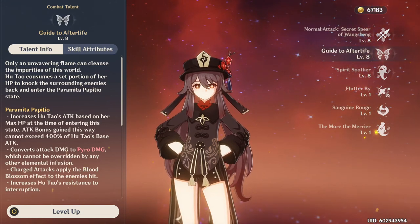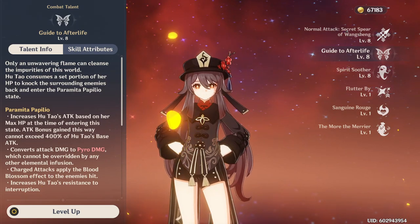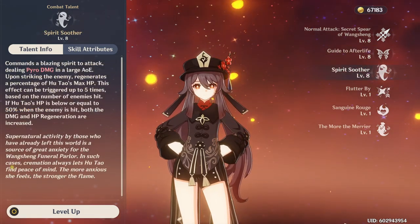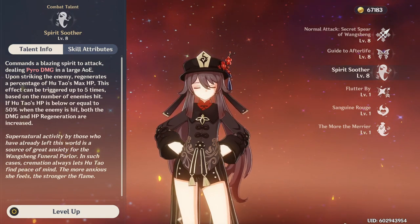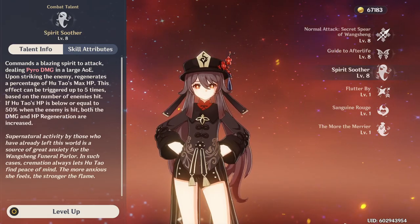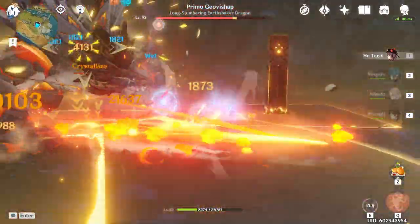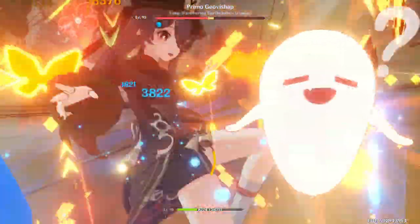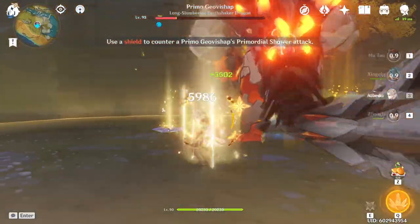Her E skill is also very important as it will significantly boost your attack based on your HP, and it will imbue your autos with pyro. On top of that, the HP drain will contribute towards dealing more damage overall with her combo sequence. Lastly, her burst ability has very strong scaling and can hit extremely hard, especially on an elemental reaction. This ability is meant to be used when below 50% HP, which is why her E is so valuable. Her combo sequence simply consists of using her E followed by normal or charge attacks until she reaches low health.